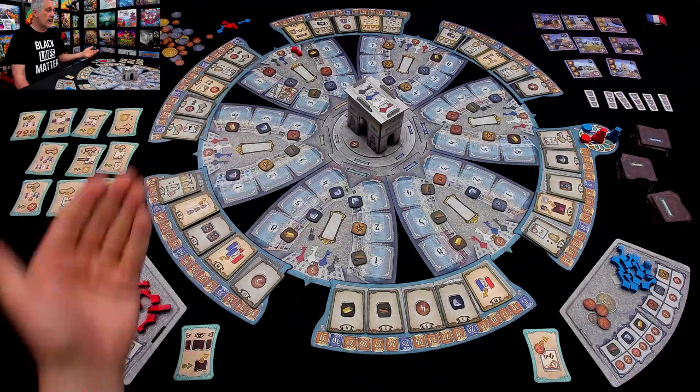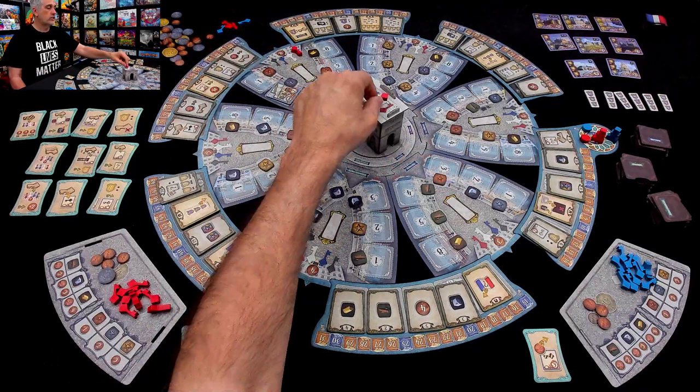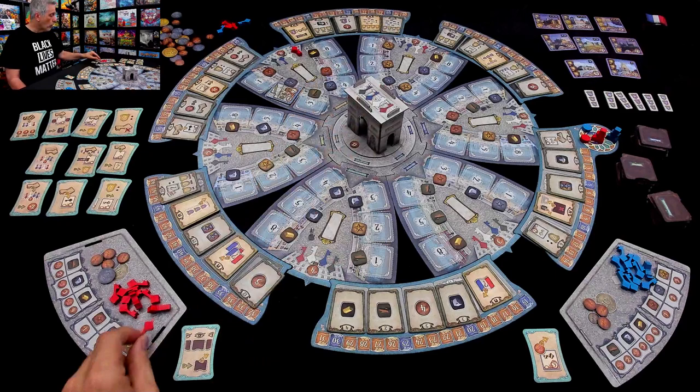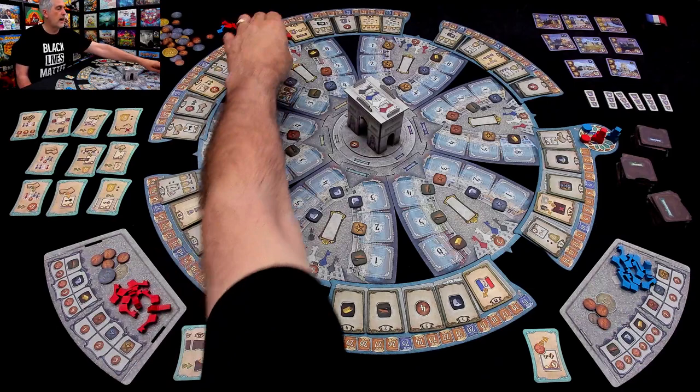For the second half of my turn I invest a key. I can invest in any of the 6 districts, and I'll invest in this one because it's one of the more lucrative ones — I get 6 francs. On my next turn, after I put another tile out, I could invest in any of the other 5 districts, or invest in the city as a whole by putting a key at the Arc — though I'd make no money there. Or I could supplement a building's development and start gaining area control bonuses.